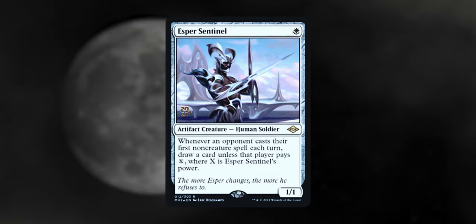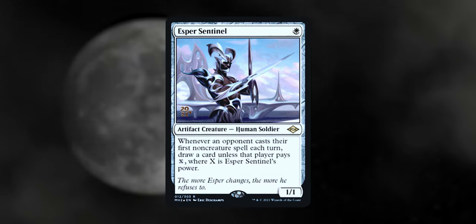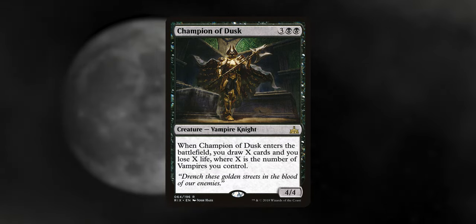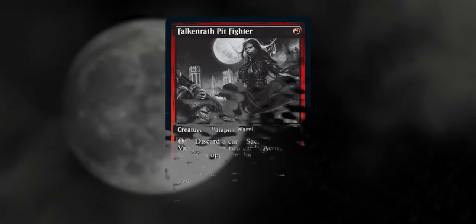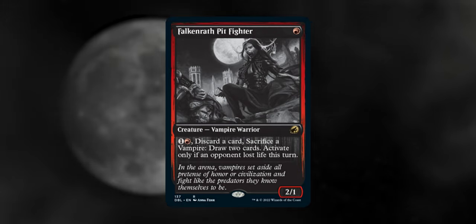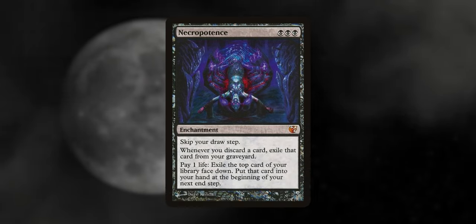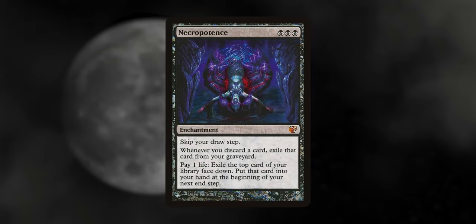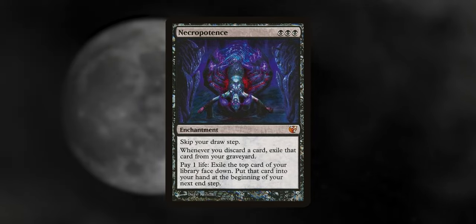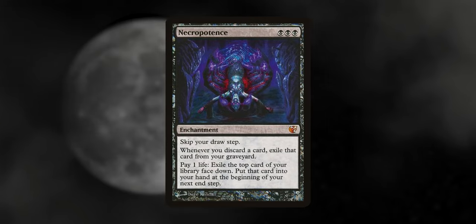Card draw — staying ahead is key. Esper Sentinel: every white deck needs this card if you've got the money for it; it will almost always draw off its ability. Champion of Dusk: ETB, draw X cards and lose X life where X is the number of vampires you control — in an Edgar Markov deck you're definitely going to be drawing a ton of cards. Falconwrath Pit Fighter: if you've got the mana, vampires, and an opponent has lost life this turn, you'll draw some cards — it seems like a lot of hoops but it's not as bad as it seems, especially in Commander. Necropotence is probably one of the strongest black cards in all of Commander, keeping us as far ahead as we want as long as we have life, and by itself creates so many combos.